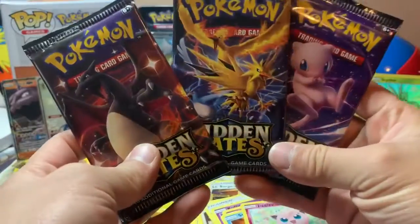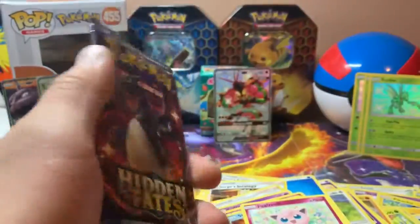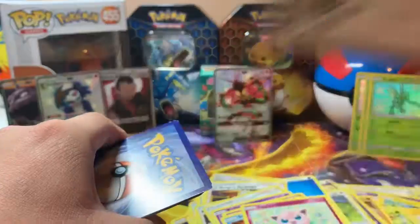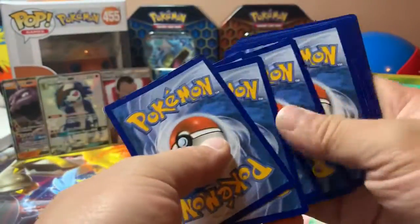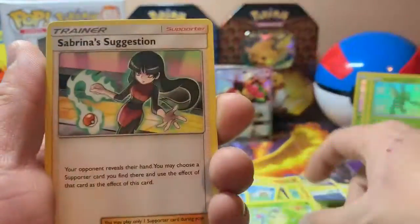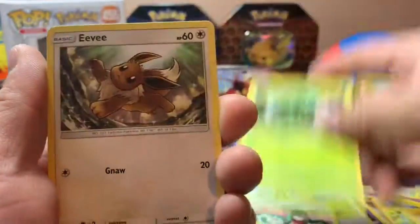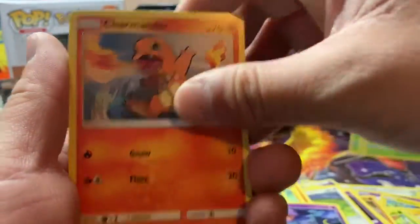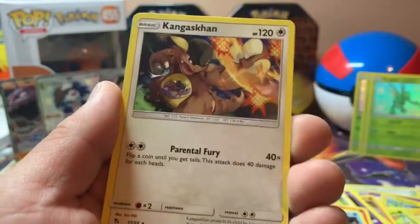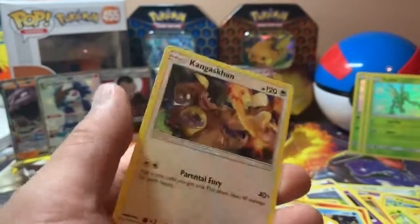So I'm down to three packs left. Hopefully we can get some other cool pulls. Code card. Dark Energy, Pokémon Center Lady, Metapod, Sabrina's Suggestions, Caterpie, Eevee, Ekans, Charmander, Psyduck. Reverse Rare Clefable. And Non-Holographic Kangaskhan.